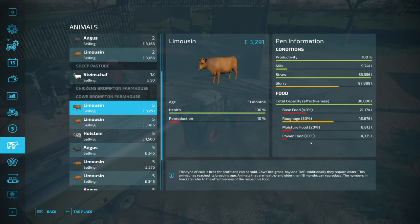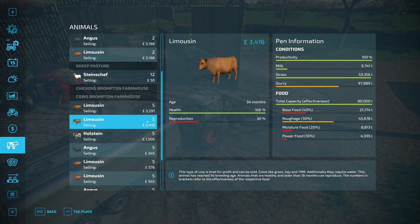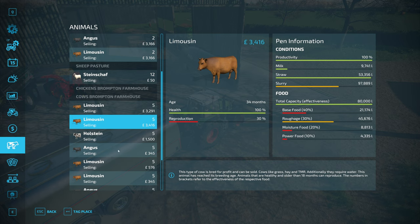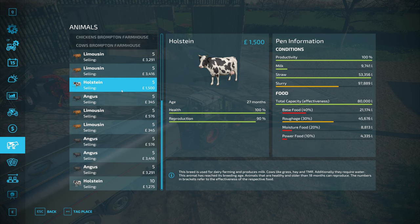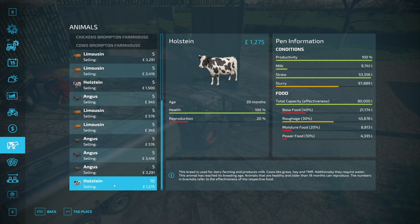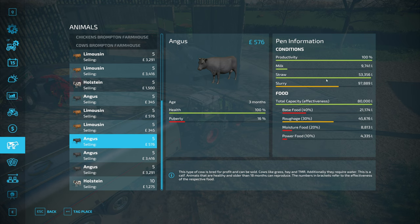Let's just take a look at the animals. We are very close to the max amount - I think it's £3,600 for the Limousines and for the Angus. We've got calves nearly with the Holstein - the five Holsteins there. We've got these ones that are 20 months now. We're all good on food. Slurry is getting a little bit high - I need to keep an eye on that. Milk is creeping up slowly.